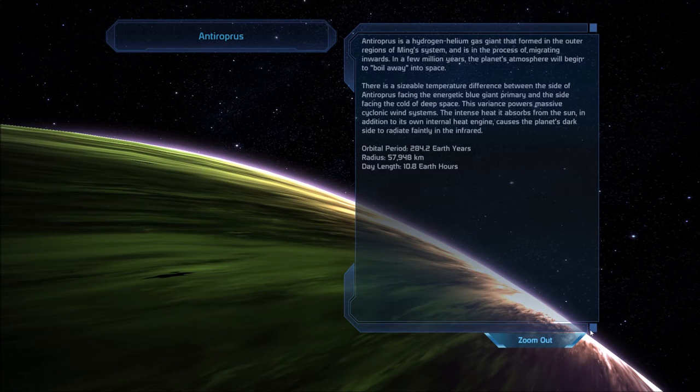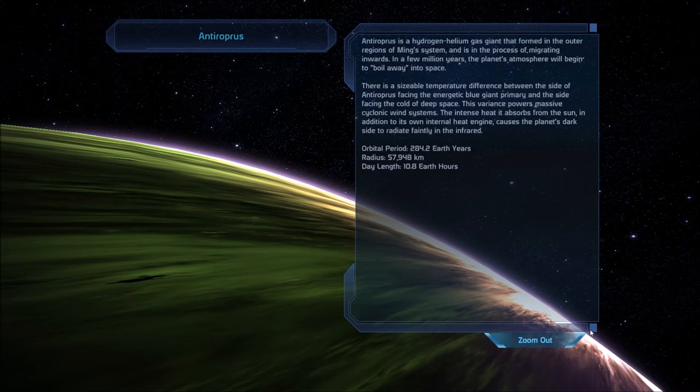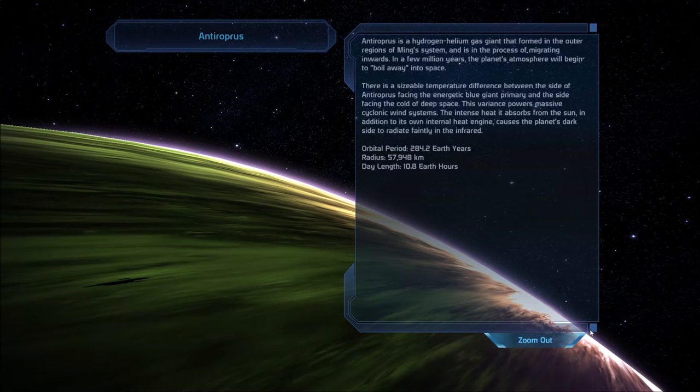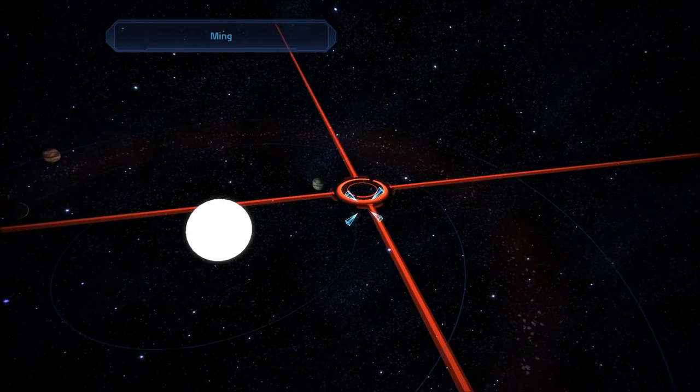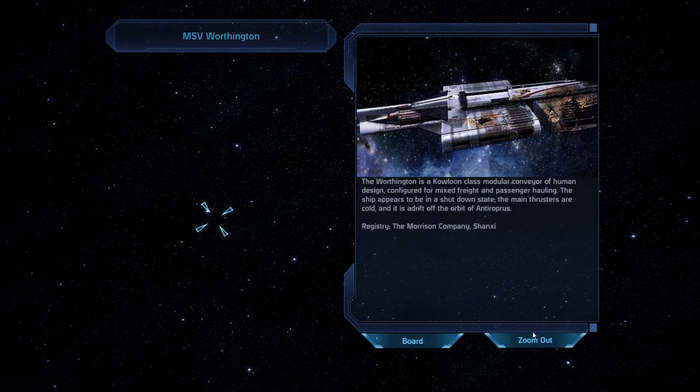Anti-Oprys is a hydrogen-helium gas giant that formed in the outer regions of Ming's system and is in the process of migrating inwards. In a few million years, the planet's atmosphere will begin to boil away into space. There is a sizable temperature difference between the side facing the energetic blue giant primary and the side facing the cold of deep space — this variance powers massive cyclonic wind systems. The intense heat it absorbs from the sun, in addition to its own internal heat engine, causes the planet's dark side to radiate faintly in the infrared. MSV Worthington is in here.